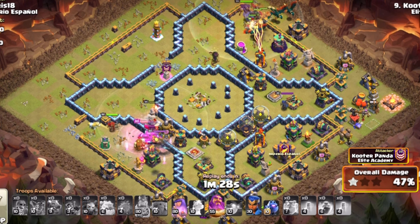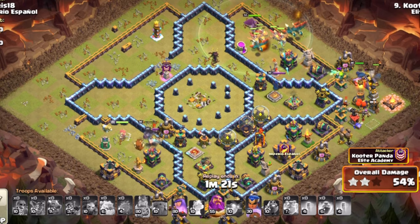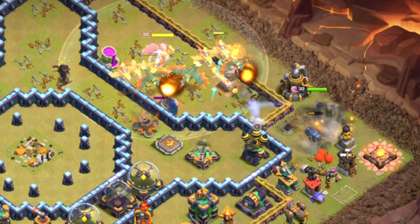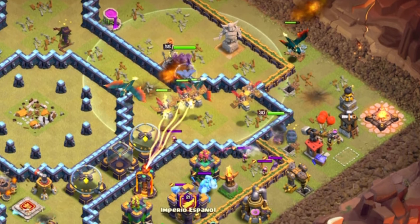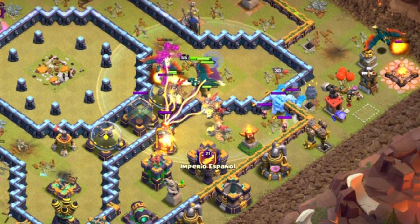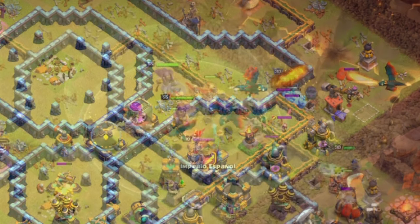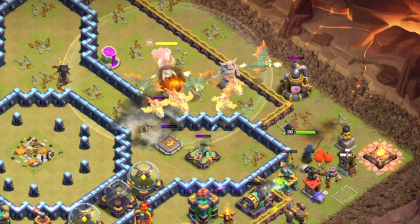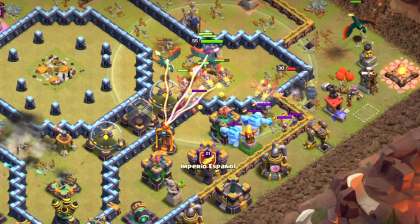Last but not least is the Hydra — the bread and butter of the strategy. You've got Dragons and Dragon Riders with the Grand Warden moving through. As long as the middle part of the base is gone, you can use this on the left, right, or whichever side you didn't use your Hero Dive. They're just going to more than easily move through. You don't have spells in this case, but Dragon Riders don't really need spells to get the job done. They're really tanky and do a lot of damage. Despite being right behind the dragons, you'll still want to use the Grand Warden ability a bit early to provide a lot of support.